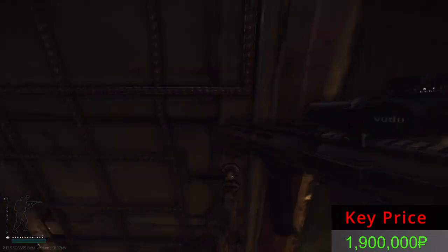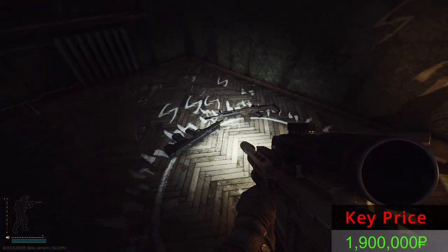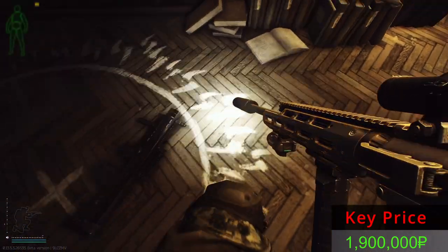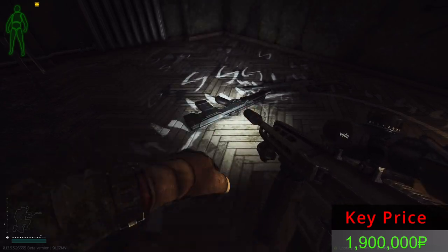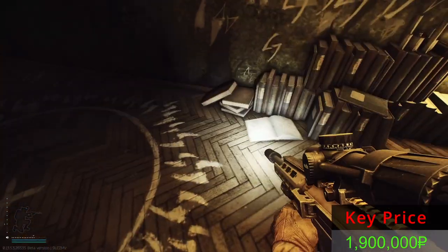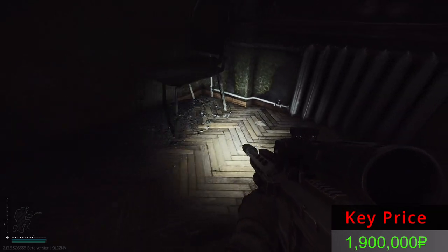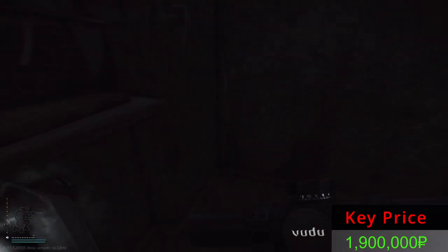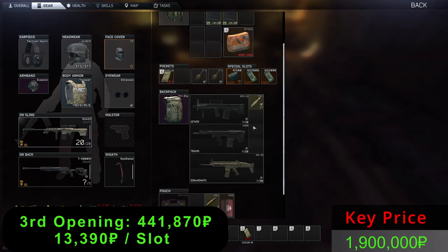Number three — let's see if it's better than the previous ones. Two MDRs, nice! We have some bullets, some FMDs — not the best — but we have MDRs, I love MDRs. No gold items, nothing here or here. Third opening: only one MDR and a MASH. These four guns and these bullets.